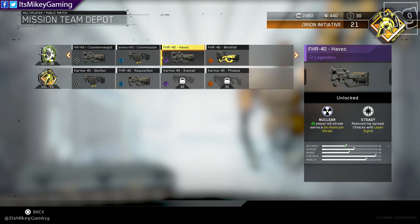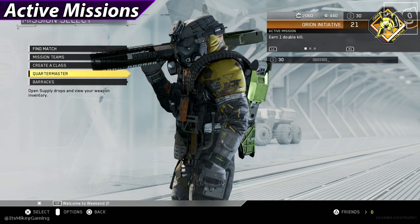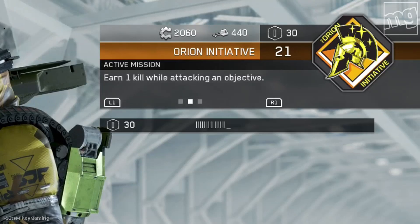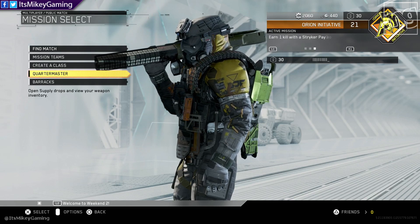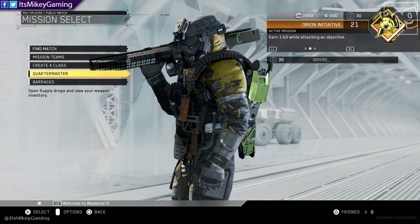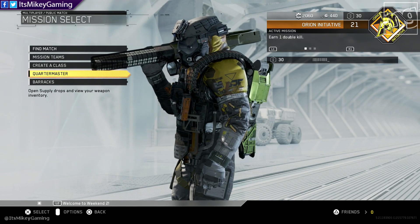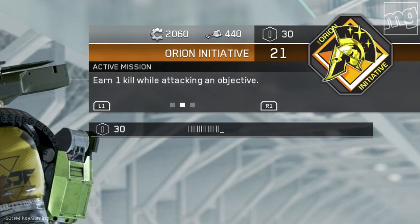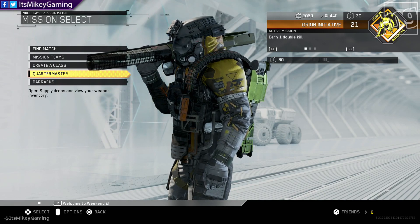Either way, I probably wouldn't switch back and forth — just stick with one. A big tip: when you're working with the team, notice I'm going to hit R1 and L1 here. You can flip through three missions. They really didn't mention this at all, but this is your active mission — meaning you are the one making it active. It's not very intuitive, but whatever you highlight is what you're working on. For example: earn a double kill — that is what you're working on.